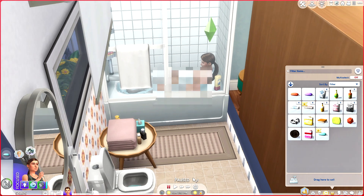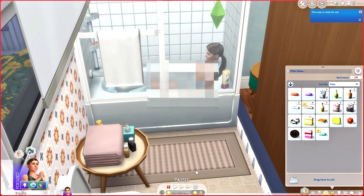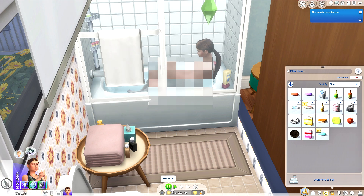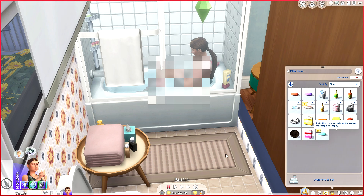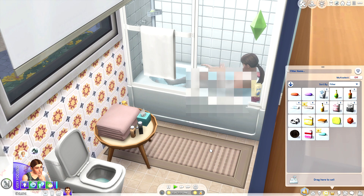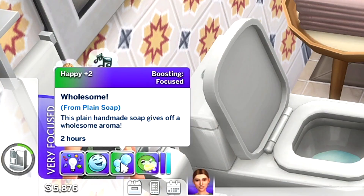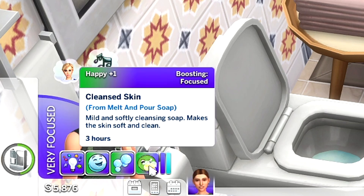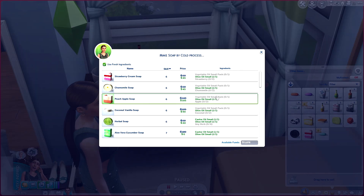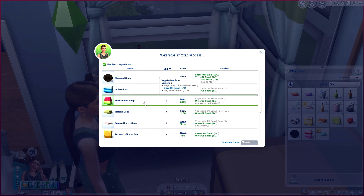You will get a notification when your soap is ready for use, and then when your sim is taking a bath you can officially use the soap. Depending on which soap you use, your sim will get a different moodlet. Mine says 'wholesome' — 'this plain handmade soap gives off a wholesome aroma, mild and softly cleansed soap makes the skin soft and clean.' Really cute little touch.